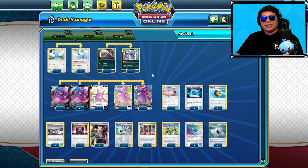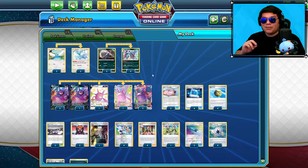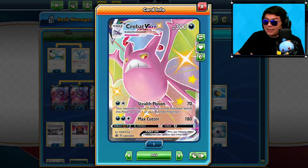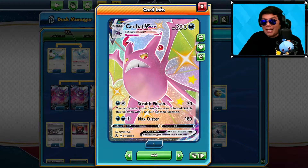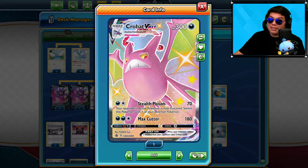Hey everyone, it's me Joji, and today we're going to be playing with one of the decks that I love that came out of Shining Fates. It's going to be the Crobat VMAX deck. This thing is amazing in my opinion. Stealth Poison does 70 damage, poisons your opponent, and then retreats back to the bench. That is a lot of good ability for one attack.